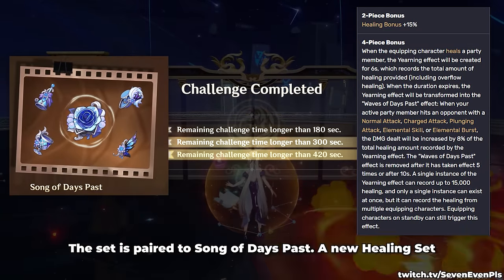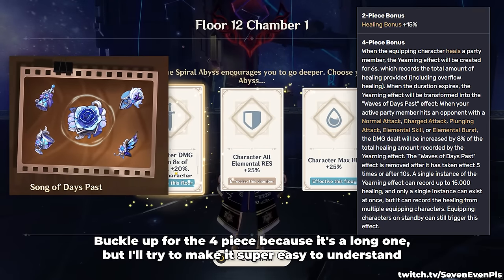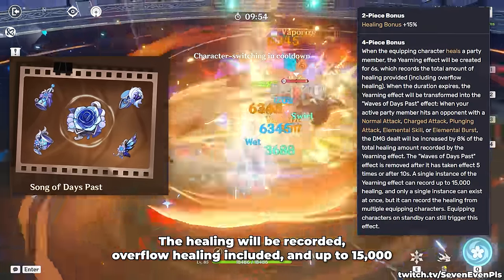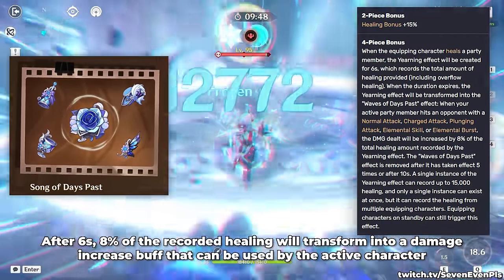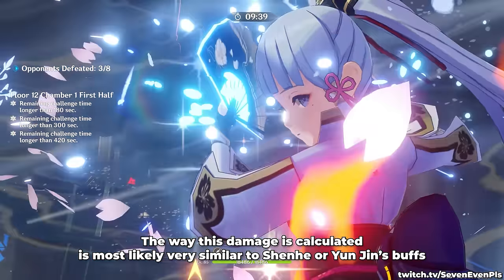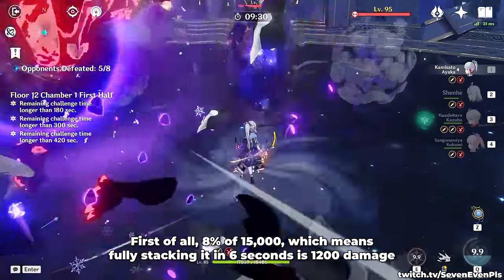The set is paired with Song of Days Passed, a new healing set. The two-piece option provides 15% healing bonus. For the four-piece: when the character using the set heals anyone, the healing will be recorded — overflowing healing included — up to 15,000. After 6 seconds, 8% of the recorded healing will transform into a damage increase buff that can be used by the active character. This effect disappears after 5 total hits or 10 seconds. 8% of 15,000 — meaning fully stacking it in 6 seconds — is 1,200 damage.